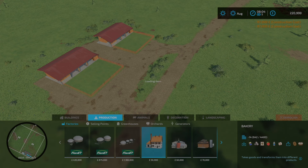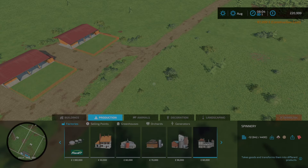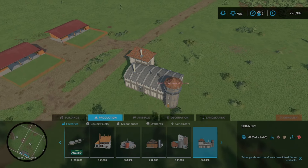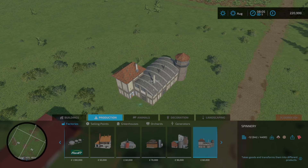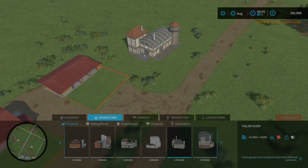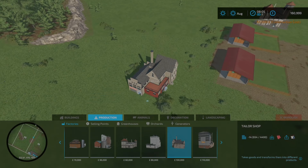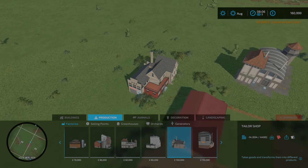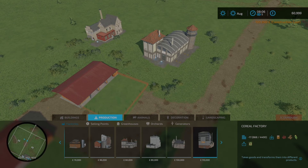First up I'm going to be building everything that you need to run the sheep, and this is how cheap it is. I've got a couple of pens, I've got a spinnery which will turn the wool into fabric, and I'm going to be buying a tailor shop which will stitch and print the fabric and turn it into clothing. It's one of the easiest production chains to do and it will make you a lot of money.